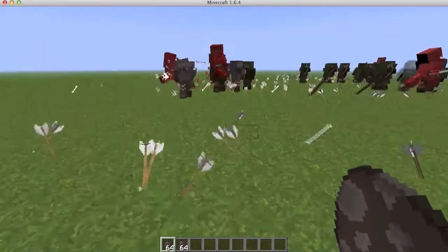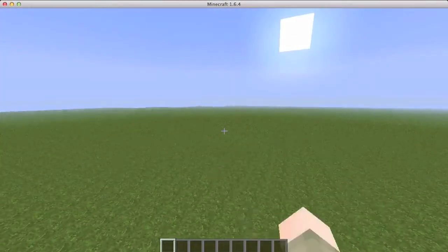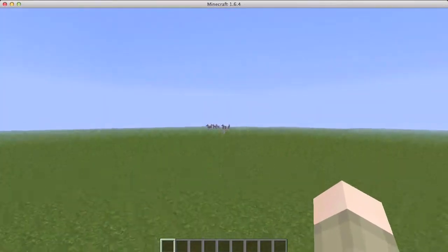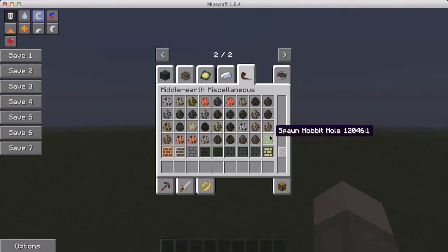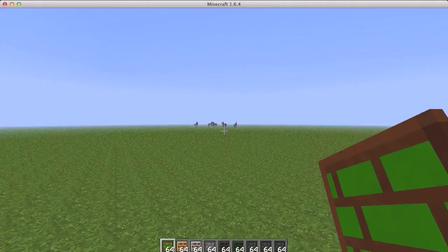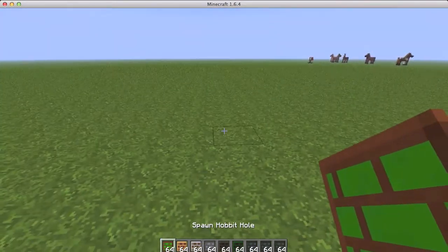Now we're going to be looking at some of the new structures — there are tons of new structures. They put in the ability to spawn new structures, so we can just generate them and don't have to go all over the new biomes and dimensions looking for them. So let me show them to you now.